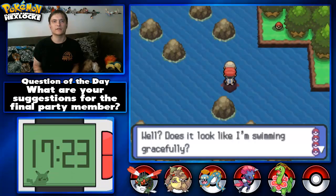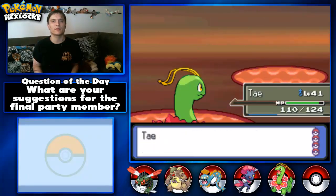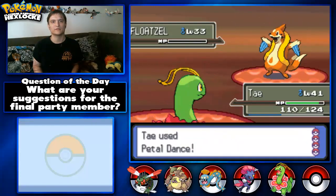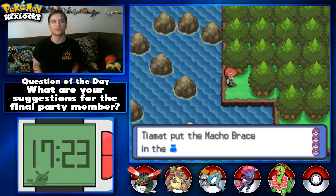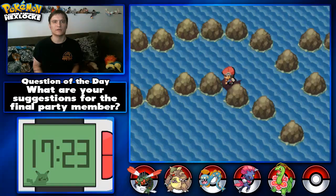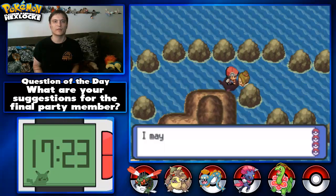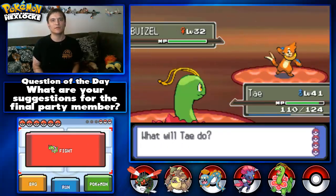Looks like there's a guy right here. 'Those look like I'm swimming gracefully.' Remoraid — Razor Leaf. Petal Dance. Let's get this item — a Macho Brace. I know what Macho Brace is. There was a way up here too. Looks like I'd gone over two routes — whoops, I didn't even realize it. 'I may not look good but I'm always a star, even with my Pokemon.' I'm going with Petal Dance since I don't know if she has more than this.